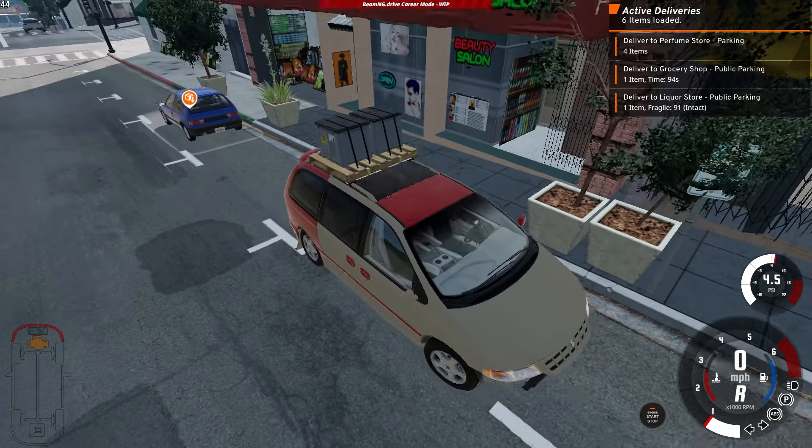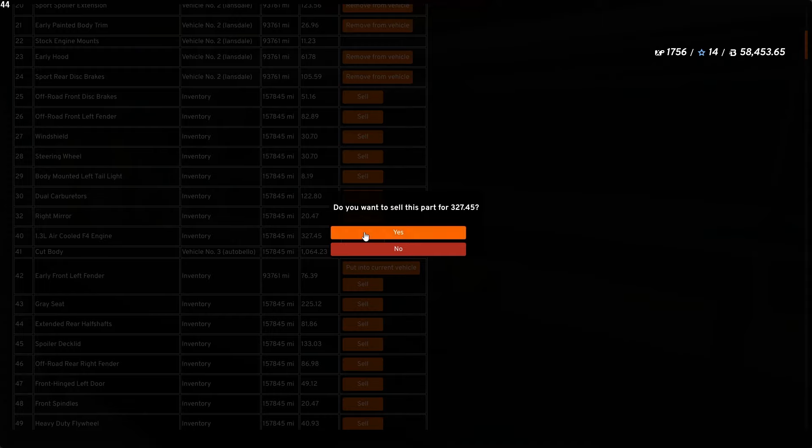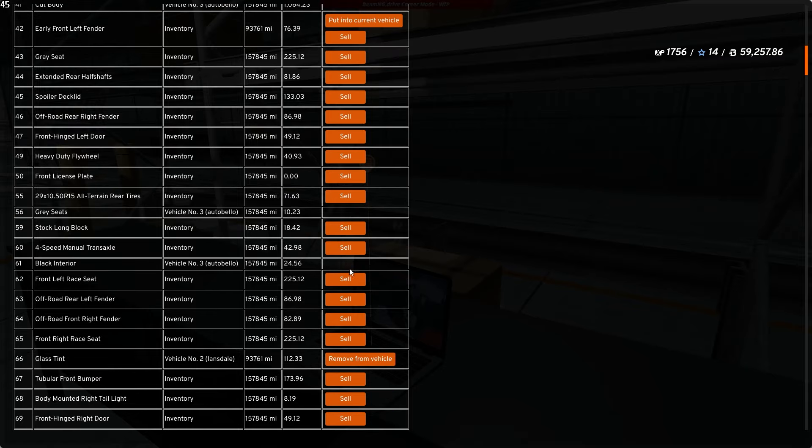I'm like, this engine is literally grenading itself as I'm driving. I finally make it to the delivery spot and the vehicle is at like 50% power — it struggled all the way over. I just need to make this delivery and send it to the shop. And then the engine locked up.